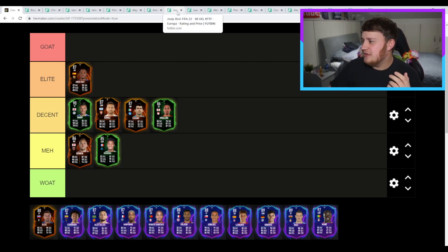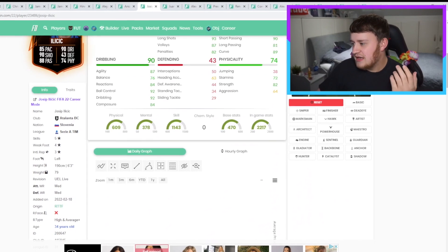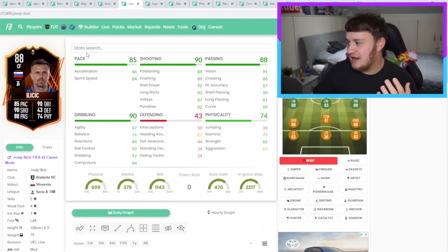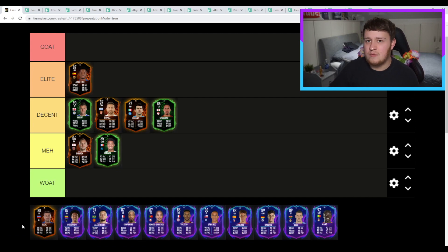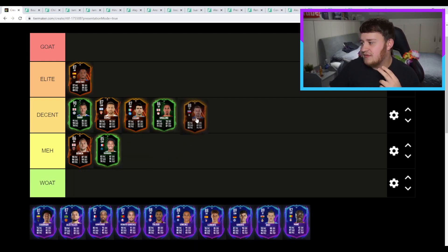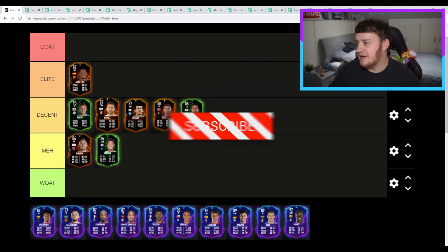Next, we've got Ilicic. The issue with Ilicic is really sad — he's always had a really nice card with some great attributes. He's got the five-star, four-star, looks brilliant. It's just the pace lets him down and also his low agility and balance — really big shame, especially the low balance. He feels clunky in game. Even though, if you're a very skilled FIFA player that doesn't need pace abuse, maybe he could be alright. But sadly, no matter how good this card gets, you can't put him too high. I'm going to put him at bottom of decent.